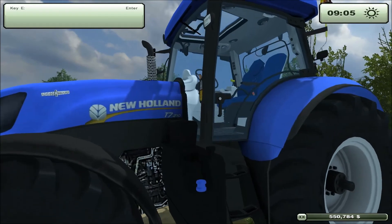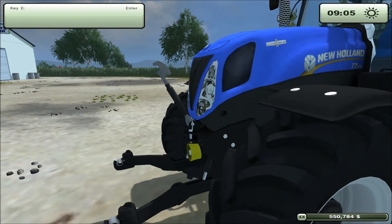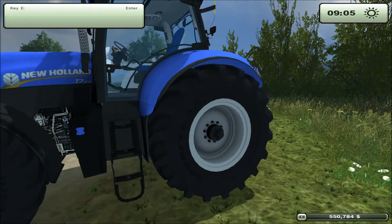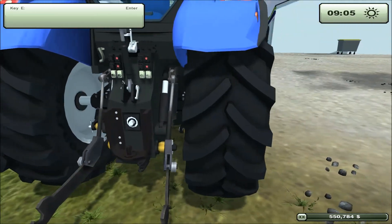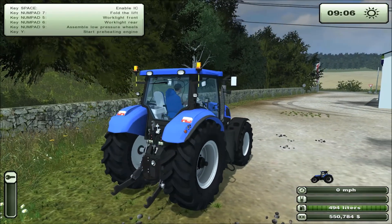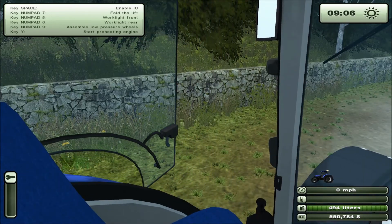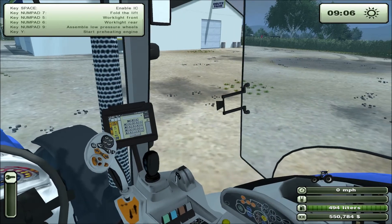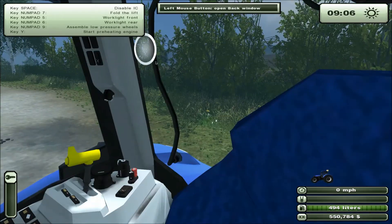The T7-210. It looks really nice. As you can see, I can open the doors — open both doors. And this one here on the side you can put out if you want. I don't know how you're supposed to close it, but there's also the back window.